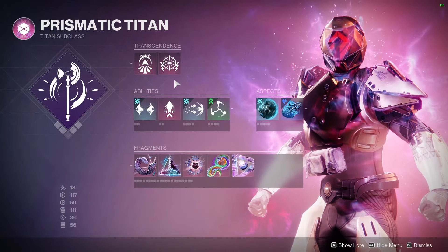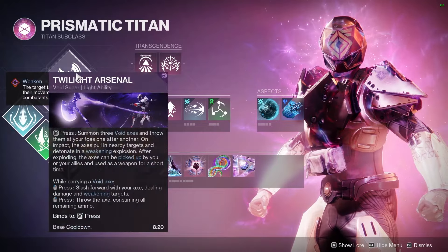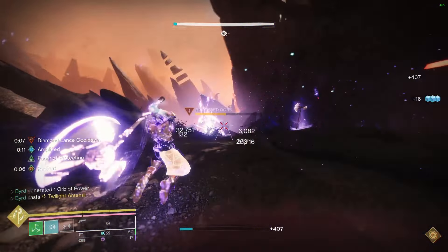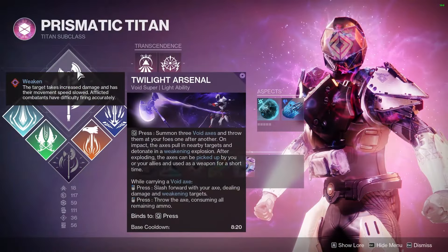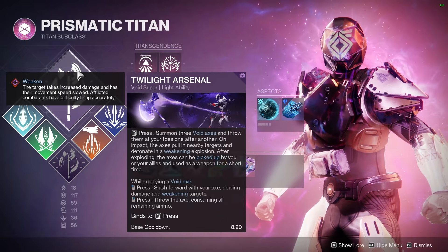Now let's talk about the Prismatic subclass and everything that you should be putting on for this. First up for our super, I recommend Twilight Arsenal. Not only does it give you massive damage with the three axes you're able to throw, but it's also able to weaken targets, adding a good debuff to your super. It also works really well with one of the artifact perks we're going to talk about later.